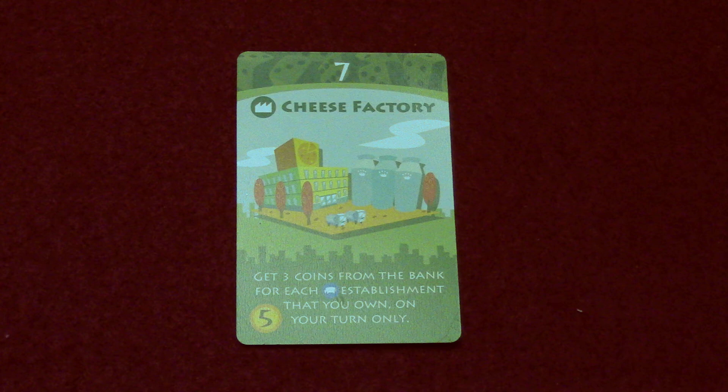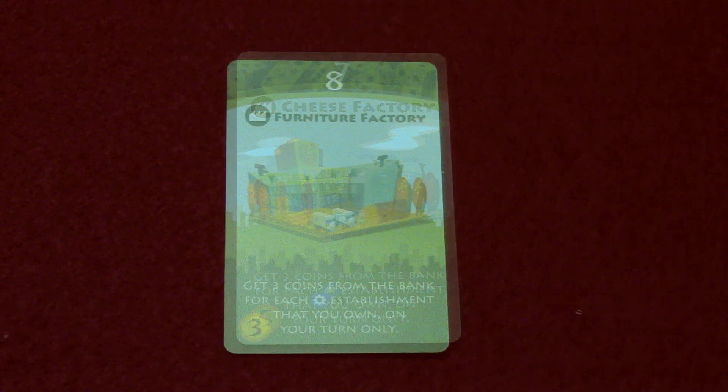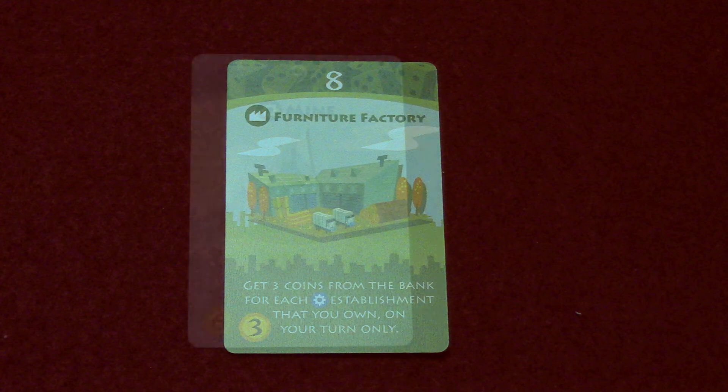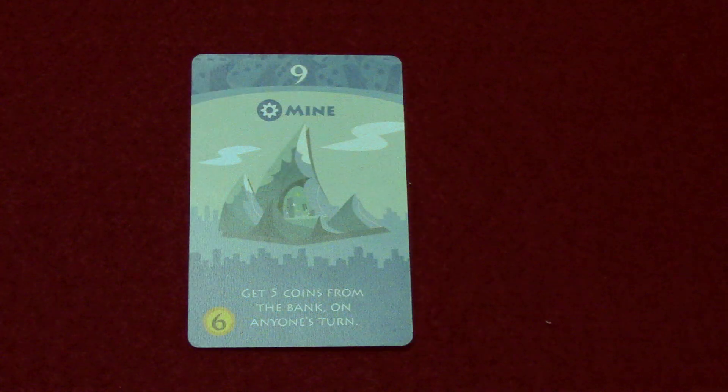The cheese factory costs five coins to buy and activates on a seven — you get three coins from the bank for each card with an animal symbol that you own, only on your turn. It's a green card. The furniture factory activates on an eight, costs three to buy, and you get three coins from the bank for each establishment with a gear symbol, only on your turn.